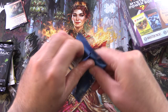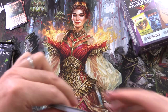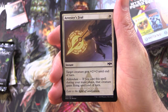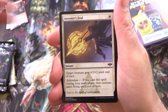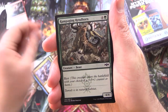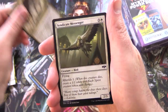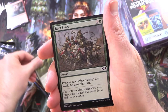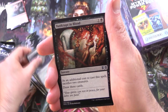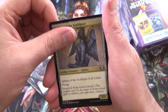Let's get into Ravnica Allegiance. Hoping for a Shockland or Smothering Tithe, I think, is in here as well. Fingers crossed — hope the luck continues. We have Arrester's Zeal, Slimebind, Savage Smash, Rampaging Rendhorn, Consigned to the Pit, Grasping Thrull, Syndicate Messenger, Root Snare, Rafter Demon, Azorius Locket, Bankrupt in Blood for the uncommons, Tower Defense, Sphinx of the Guild Pact.